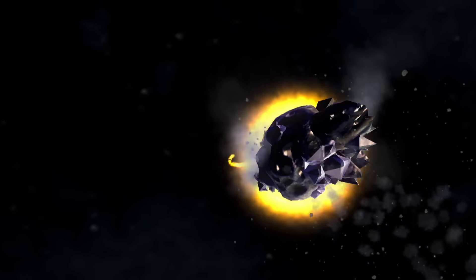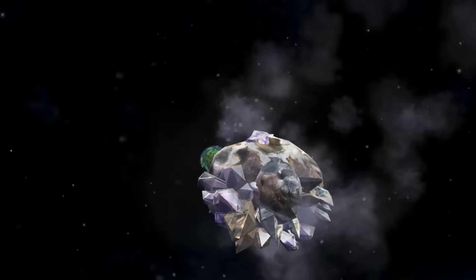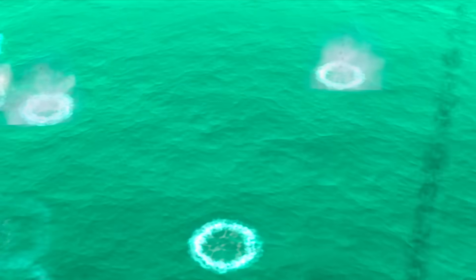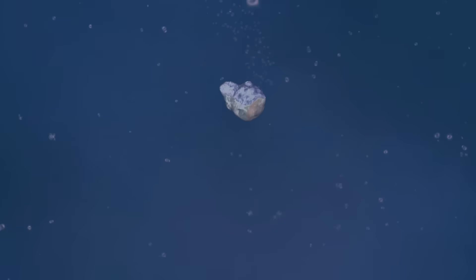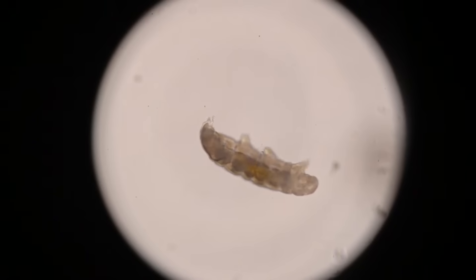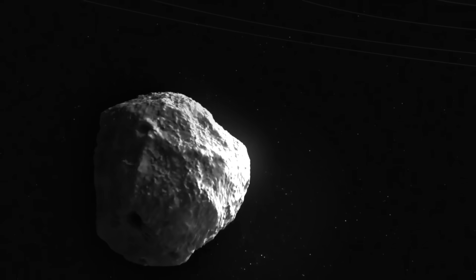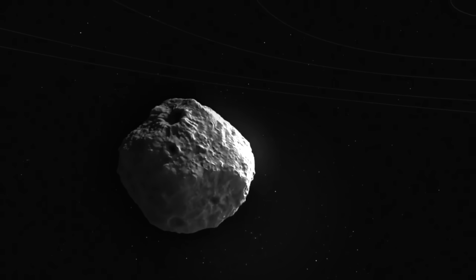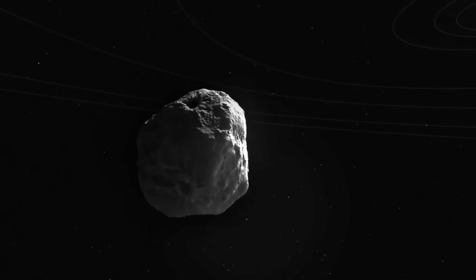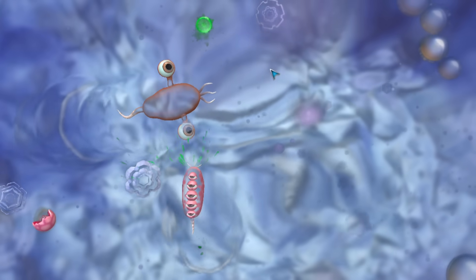The game begins with a sequence of an asteroid hurtling past the planet's host star and towards the planet itself. Breaking through the atmosphere and raining down into the sea, the asteroid carries with it hidden microorganisms. The concept of microorganisms surviving in space for long periods might sound like science fiction. But certain species of tardigrades, or water bears, can indeed survive the vacuum of outer space. So the idea that a similar microorganism could hitch a ride to another planet on an asteroid is a genuine scientific theory. And with the lifeform we'll be guiding emerging from the rubble, the first stage of Spore has officially begun.